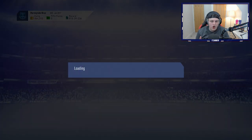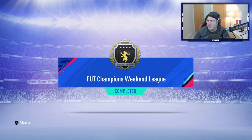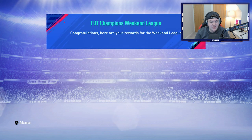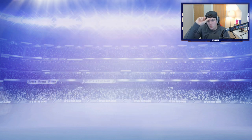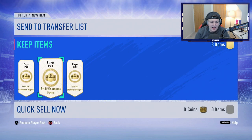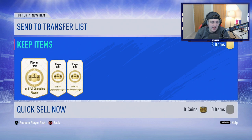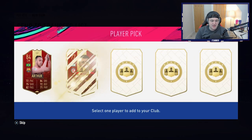We also have Elite 1 Foot Champs Rewards, which is going to be pretty exciting. Although the Team of the Week this week is pretty doo-doo — very doo-doo. The only players you'd realistically want are the higher rated ones for SBCs. We'll still have the two 100K packs, and hopefully we can get something good — maybe an Ericsson from the Informed packs. Let's go open up the red player picks first.